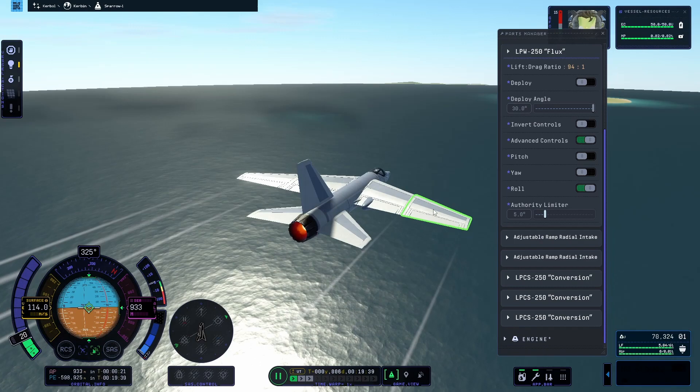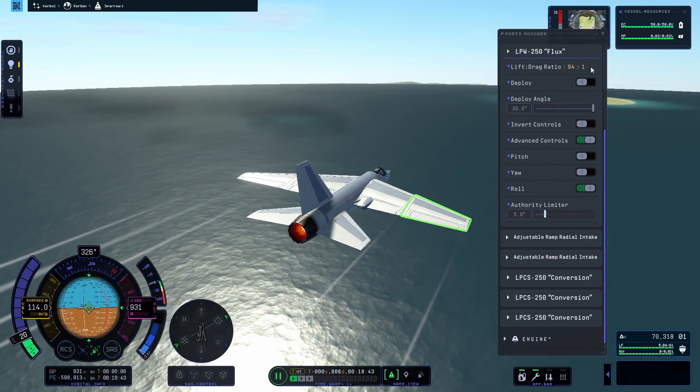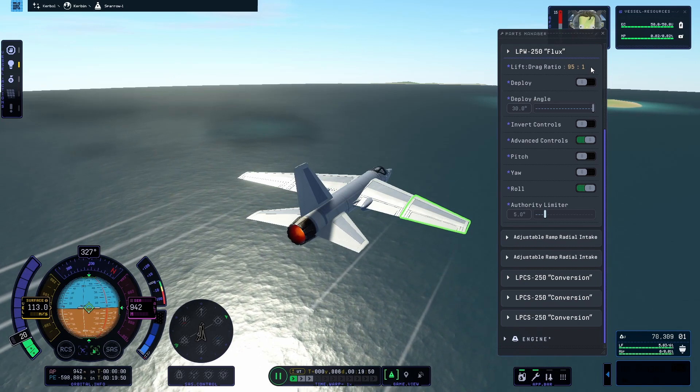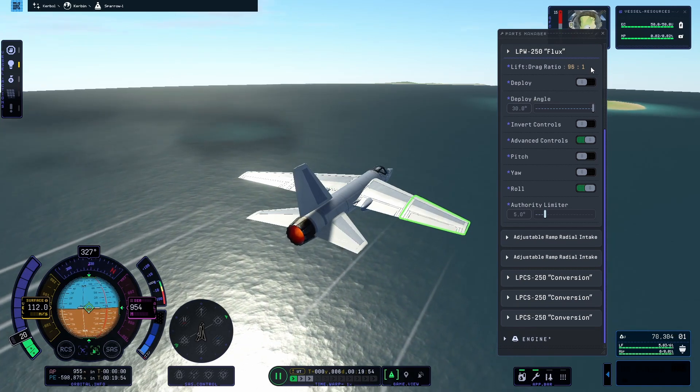Something I've noticed: if you bring up the info on one of the wings in flight, you get a lift-to-drag ratio. I've done a bit of testing and this seems to be completely unconnected to the wing's aspect ratio, which is not right. But maybe that's a bit too much to ask for at this stage.